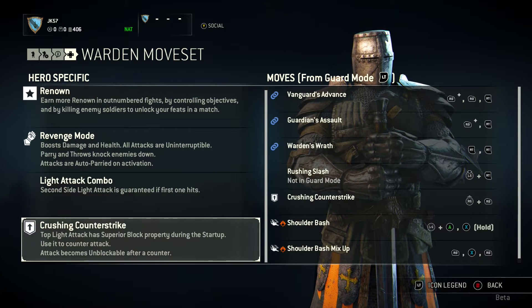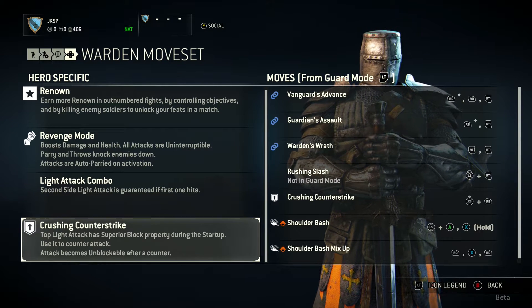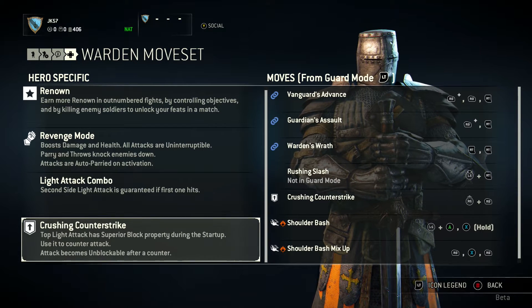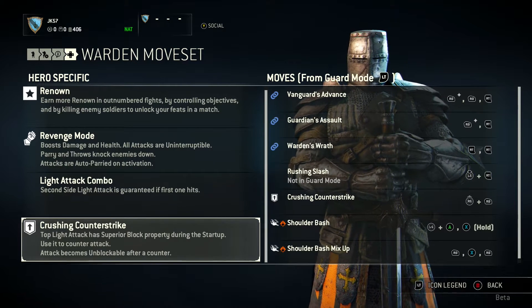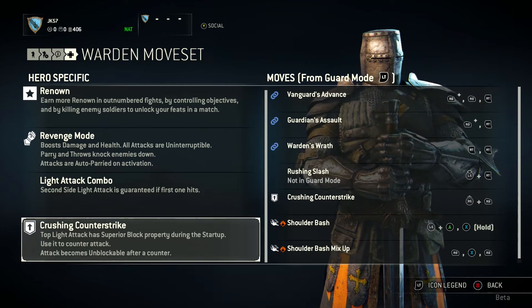Crushing Counter-Strike: the top light attack has superior block property during the start-up — use it to counter-attack, and the attack becomes unblockable after a counter. This is very useful, and because it's unique to the Warden, if you're fighting someone who's not a Warden, they won't be able to do it. So keep that in mind — they are very important.